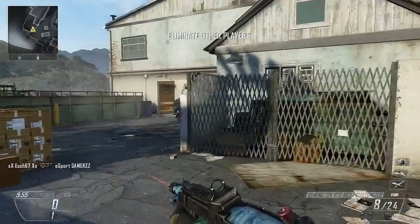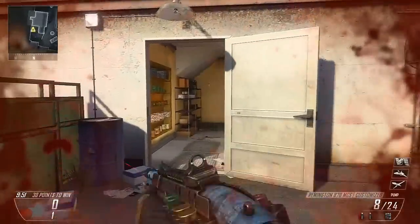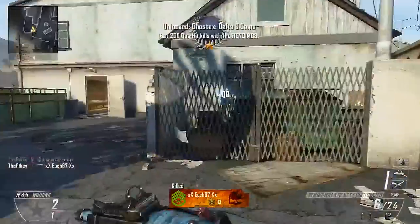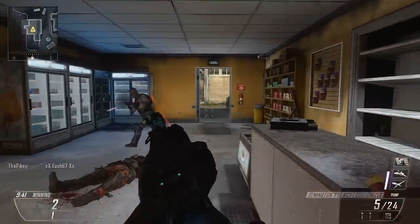Alright, how's it going guys? Tom here bringing you another Black Ops 2 gameplay today, and how about that for a start of a game? You run out of your spawn, run into a dude and the first thing he does is throw down all of his beautiful equipment in the form of bouncing betties, shock charges, claymores, and pretty much everything.